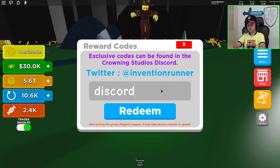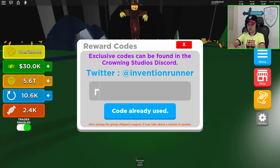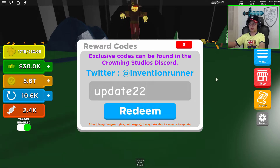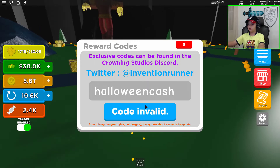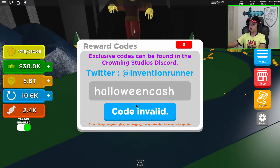The Discord code is already used, the Russo code is already used. 'Update22' is expired, guys. Let's try 'halloweencash' — let me try that again.